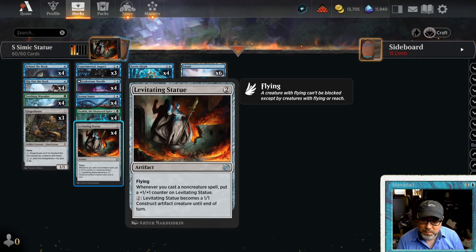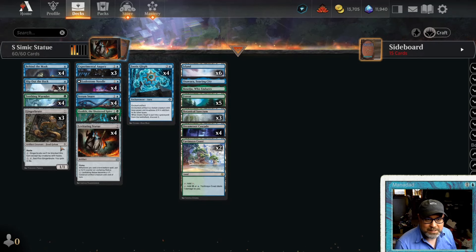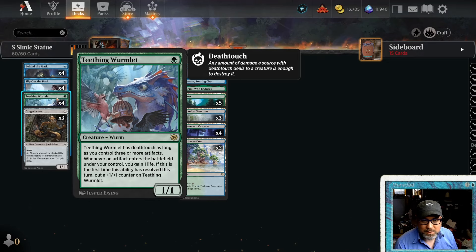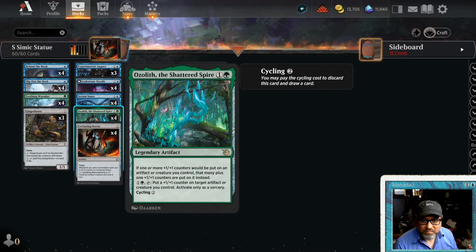In case you haven't seen this card, maybe barely saw it in Limited — it's a two-mana flying artifact, but it's not a creature. You have to pay two mana to make it a 1/1 creature. But every time you're casting a non-creature spell, it gets a +1/+1 counter. You can kind of see where this is going. It's a little bit like the Simic Cookies deck.